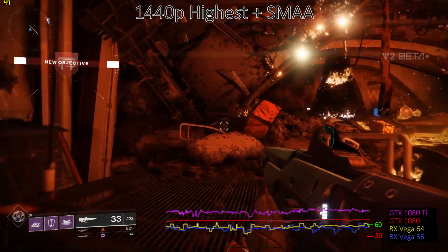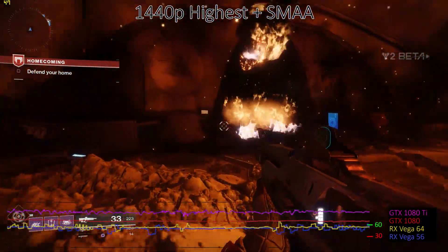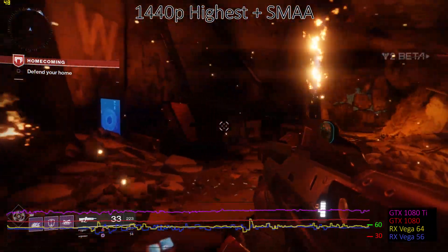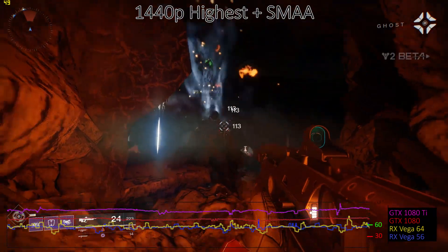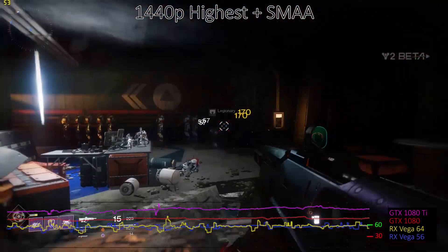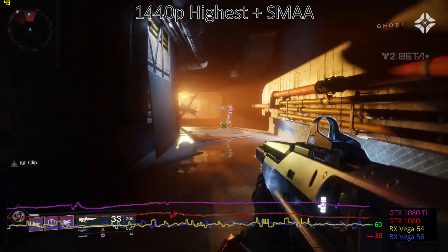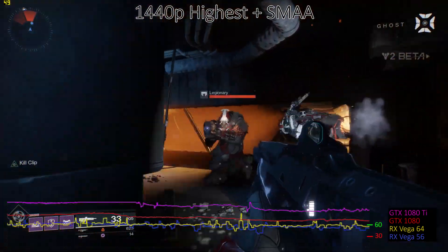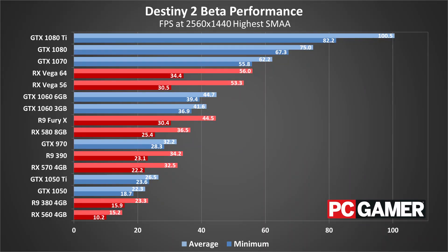Once we hit 1440p, you're going to need high-end hardware if you want to run at maximum quality. Basically all the cards fail to hit 60 fps, with the exception of the GTX 1070, 1080, and 1080 Ti. The RX Vega 56 and Vega 64 come relatively close, and with just a few tweaks they easily get above 60 fps. Some of the slower cards like a GTX 1060 or an RX 580 are going to need a lot more tweaks to their graphics settings, and in some cases they still might not get 60 fps.